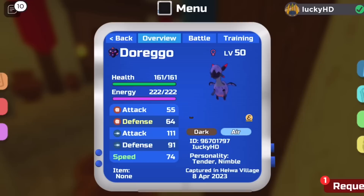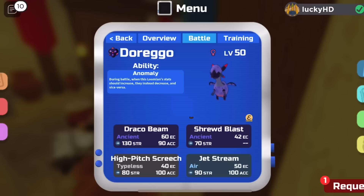So yeah guys, that is about it for the Lumion. For all the people that are interested in the PvP side of things, this Lumion does get a new ability where any time that its stats go up, instead of going up they go down, and if they go down, they go up. It's really weird.